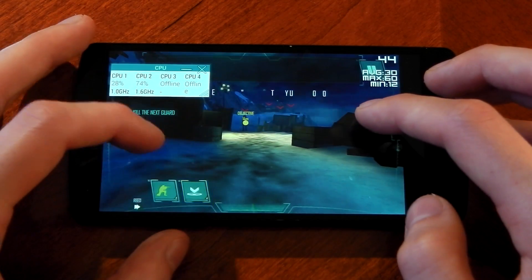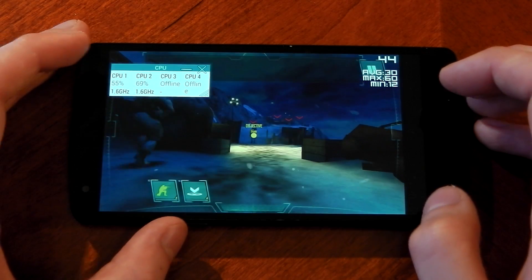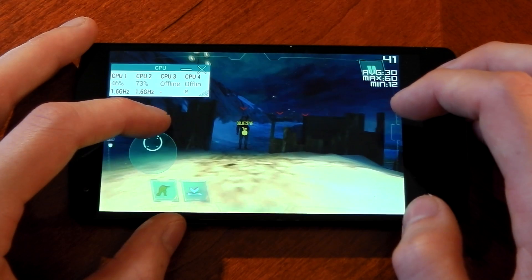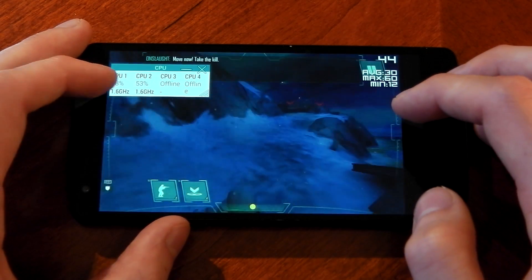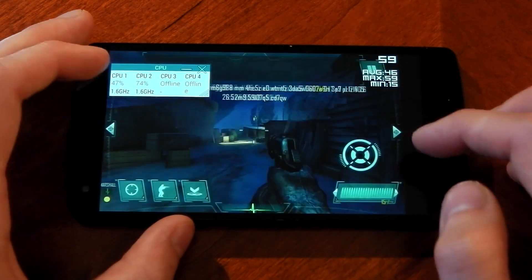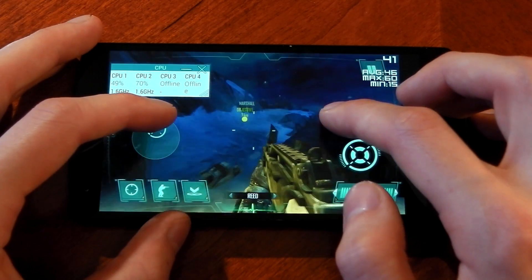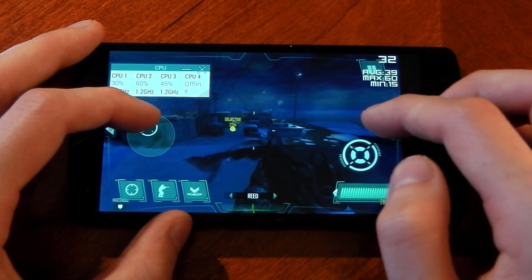Lastly we've got Call of Duty Strike Team. We've already been throttled down to 1.6 GHz, but the frame rate is still pretty high. The Nexus 5 really isn't struggling at all with this game even while being throttled — it can easily handle it. Even though the graphics are decent, it's not the most graphically demanding game, and it's very smooth to play. Eventually it did drop to 1.2 GHz, which seems to be the frequency where we see the biggest difference in frames.